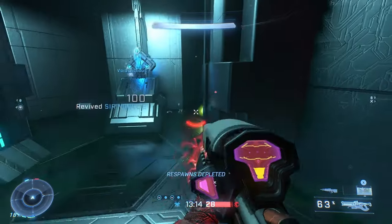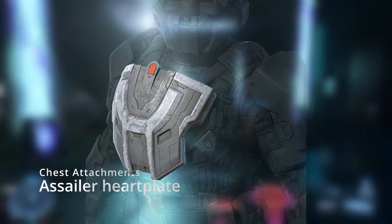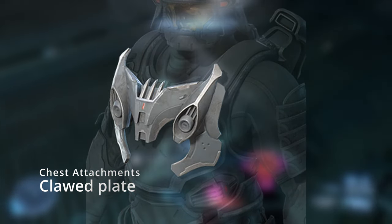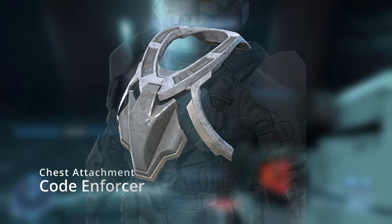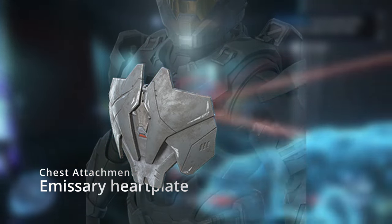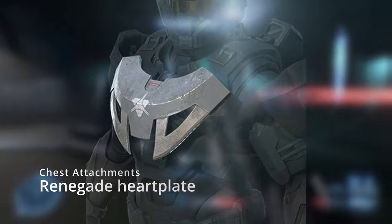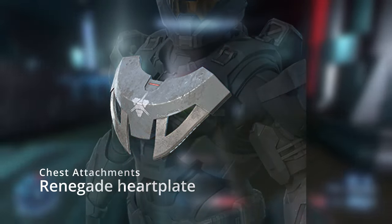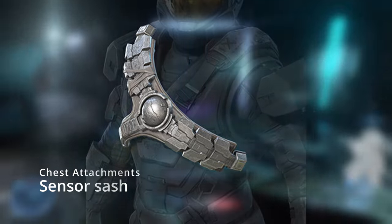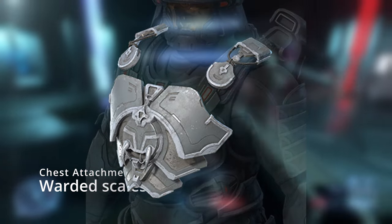That wraps up all the helmets and helmet attachments. Now let's move on to the chest armor. The first chest piece is the Asailor Heart Plate, which goes with the Sailor helmet. Next we got Burden of Metal, a Yōrai chest plate, then Clod Plate — another Yōrai chest plate. Next is Code Enforcer for the Rakshasa core, then Emissary Heart Plate for the Mark 7. My favorite is the Renegade Heart Plate — also Mark 7 — it's got the Banished symbol in the center with sharp edges. We also got Sensor Sash for the Spy core, Skirmisher Plate, and Warded Scales for the Yōrai core.